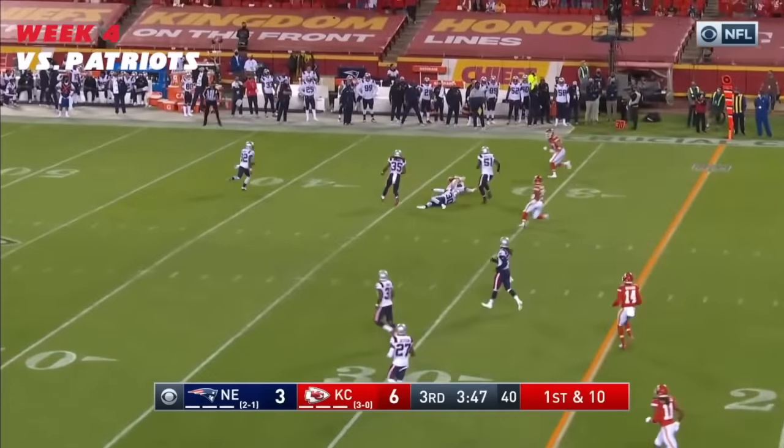Royce Freeman is in the backfield. Lock with a deep drop, throws off his back foot. Pressure coming. Pass on Sunday night. Down the line, a little flip back here down the sideline.